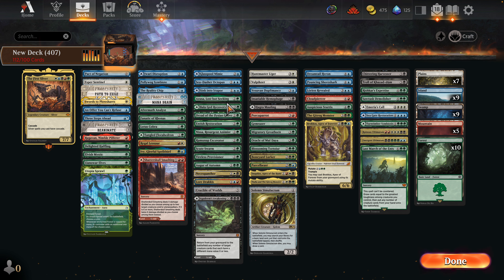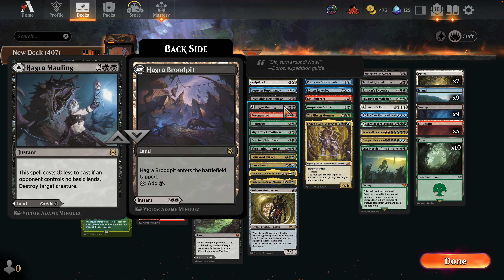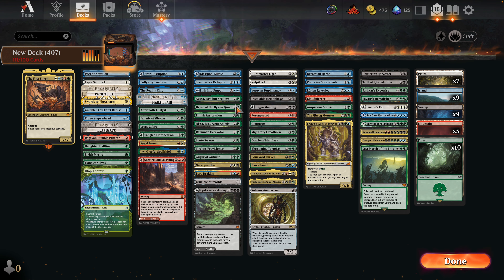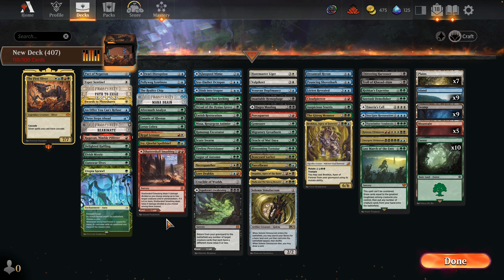With Animist's Restoration — do we care? Are we going to have big creatures? Yeah, I think so. It fits the Landfall theme. Oh God, I forgot about Aftermath Analyst! Well, we got rid of Black Market Connection and added probably a two-drop we needed for our curve.